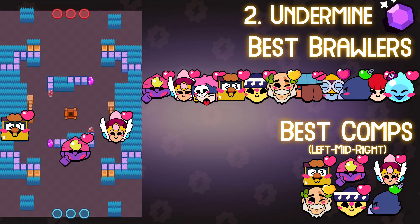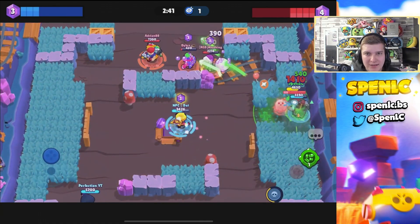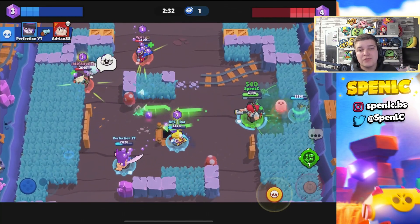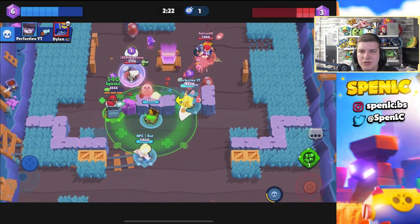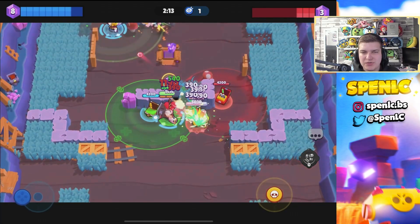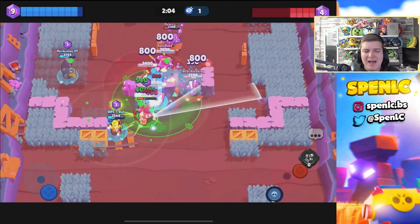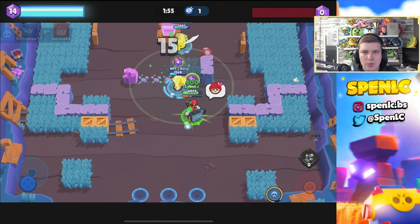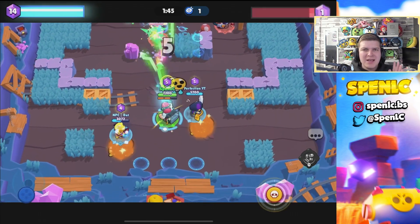Next up, set two: Undermine. This map heavily depends on your 1v1 situations down the lanes. If your lanes are winning you'll have a great time; if one loses it's really hard to come back because it's so spawn-trappy. Vision gear brawlers are incredibly strong here — that's why I've opted for Gene in the middle, because one shot with vision gear helps scout and regain lane control. Griff breaks open the grass and walls, Janet's gadget scouts bushes, and Poco in the middle and Sam are very strong options too.